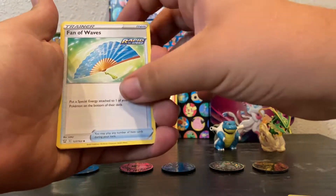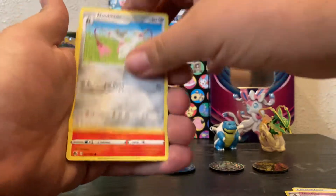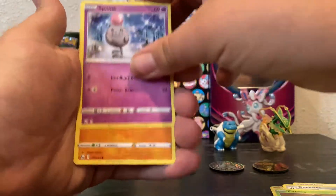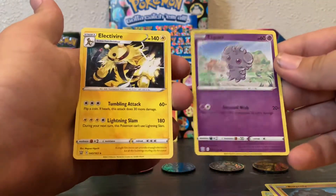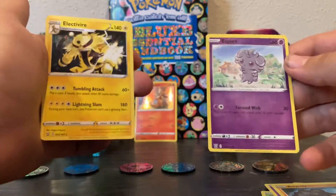We got a Dark Energy. Dobbler — nice, nice. I'm hoping to do more of these, I enjoy them. We got an Esper and an Electivire. So, not too bad, not too good, but not too bad.